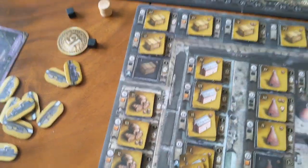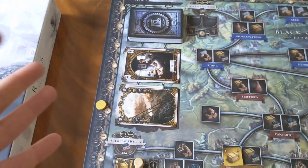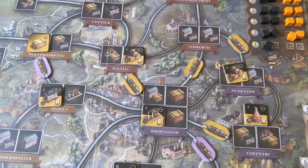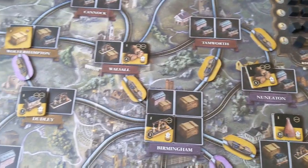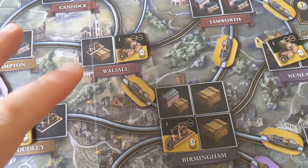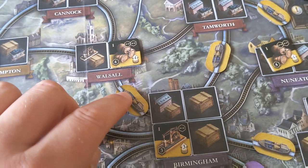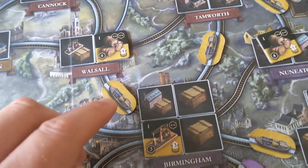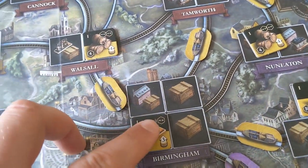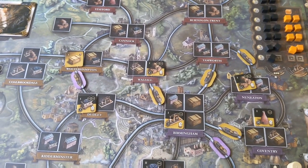Coal is going to need steel, steel is going to need coal, and everything needs money. You're going to need to generate money, which may require more loans — but you want to flip your buildings to generate more income so you don't have to waste turns taking loans. You're going to need beer for everything. In addition to the points from flipped buildings, you also generate points based on your network, as each link tile scores points equal to the number of symbols it's adjacent to.